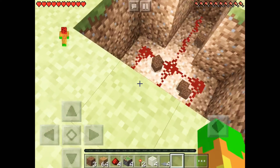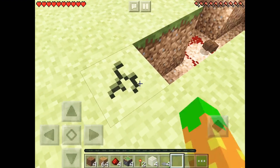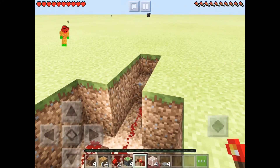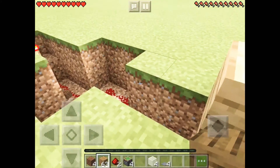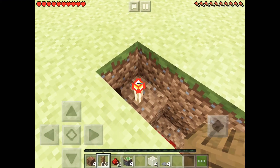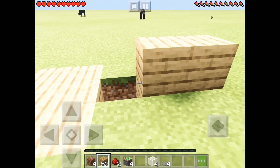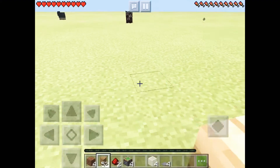Then you want to do the same thing on the other side. On this box you want to place a redstone torch there, and then place any block of your choice on top of the redstone torches.